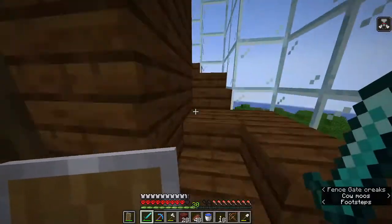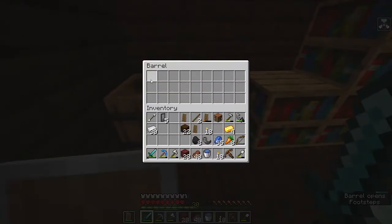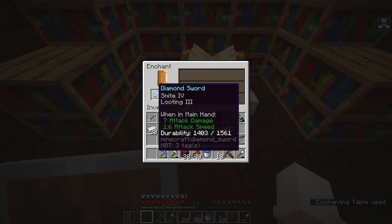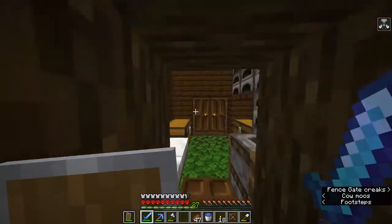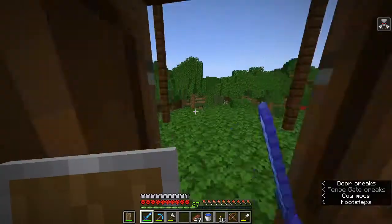Since I got level 30 from all those pillagers, I can enchant at a level 30 enchant and see if I get something good. Looting 3 and Smite 4 - that's really good actually! I'm going to be a wither skeleton farming machine.